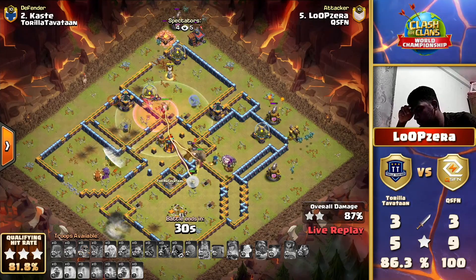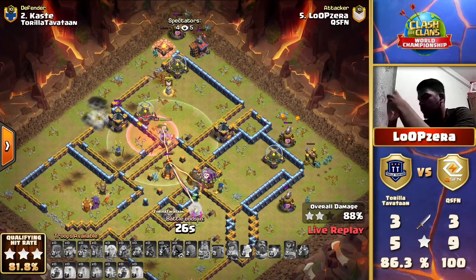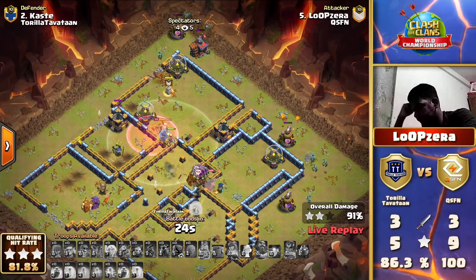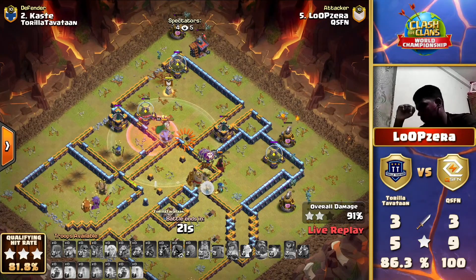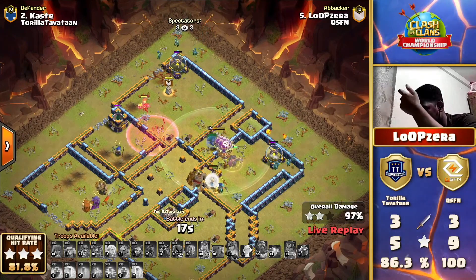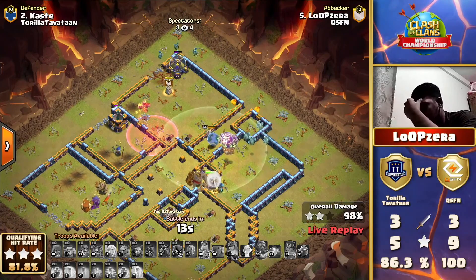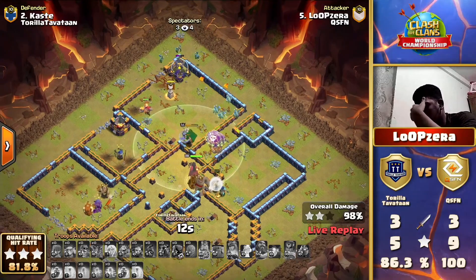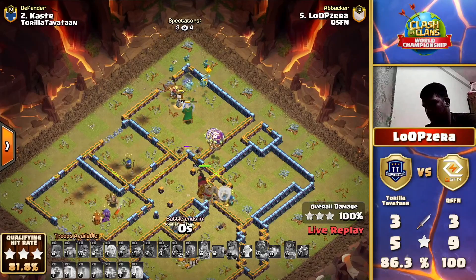After the warden ability, it protects those balloons through every single red air bomb on the map - brilliant job, perfect timing. Now the queen is trying to push towards the middle multi and slowly going down, but she just survives. The king has to clean up around and - again - another three-star coming in for QSFN. They're walking away with this war. Well done to them, but we'll still likely see more super archer yeti attacks from Thora Tavatan.